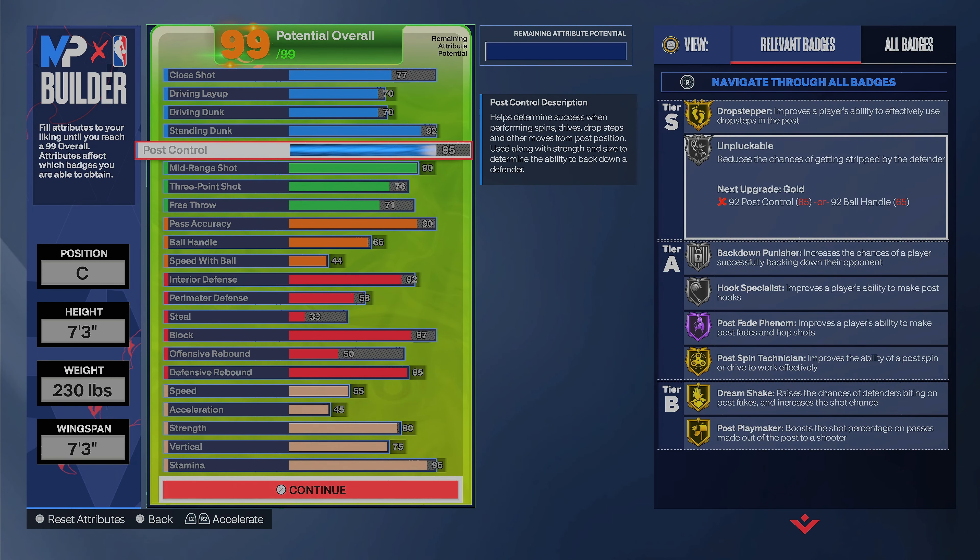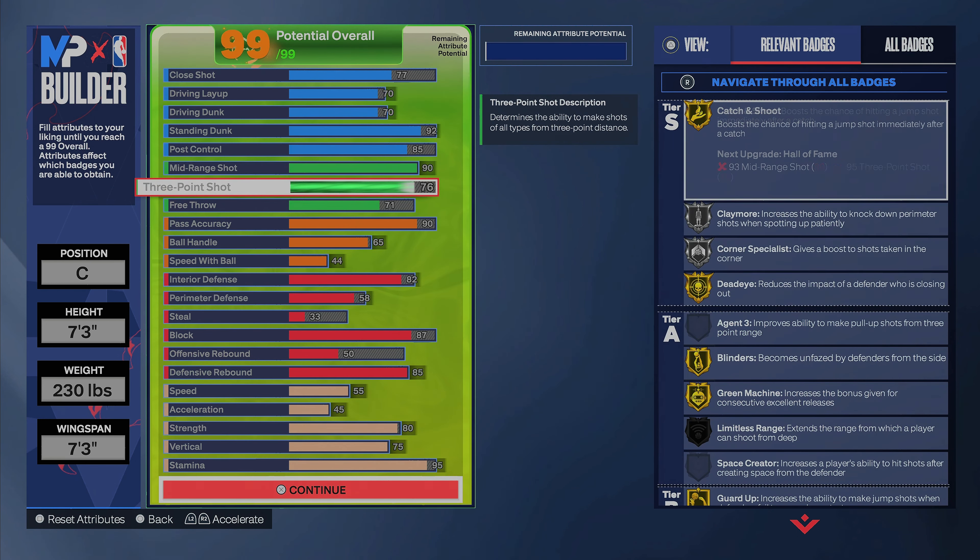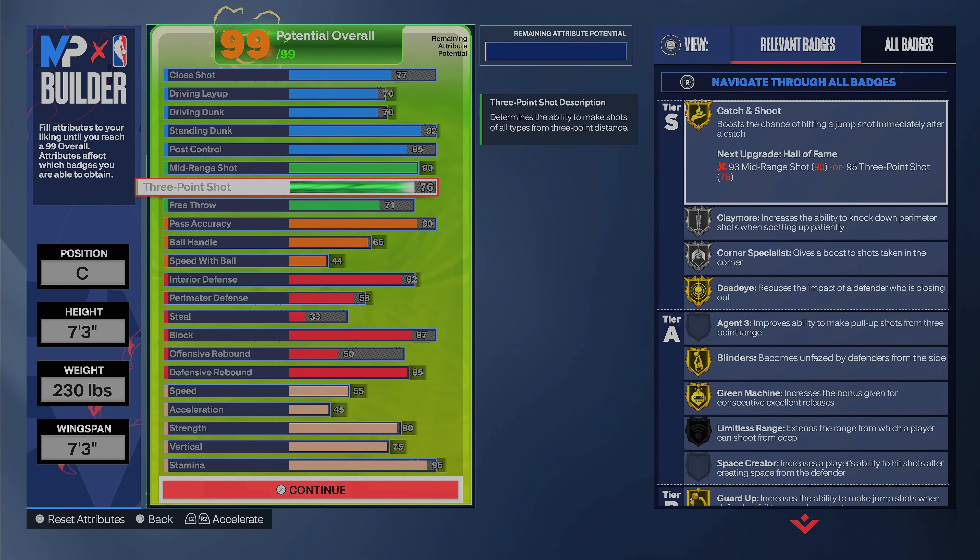Our post control is going to be 85, so you can get Drop Stepper on gold, Unpluckable on silver, Post Fade Phenom, and all these other badges. Then we have a 90 mid-range to go along with that post control, so you're going to be hitting post fades. You got Dream Shake on gold so you can get people with that stun.